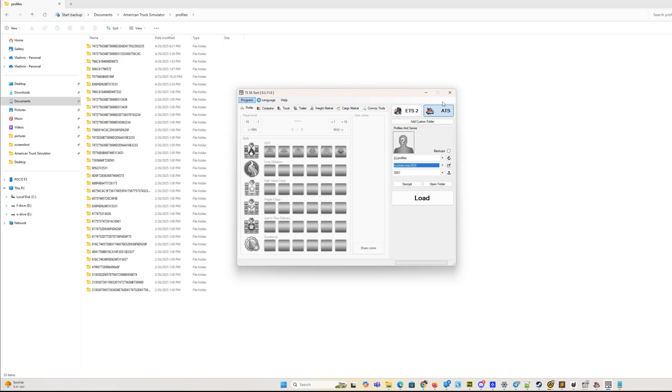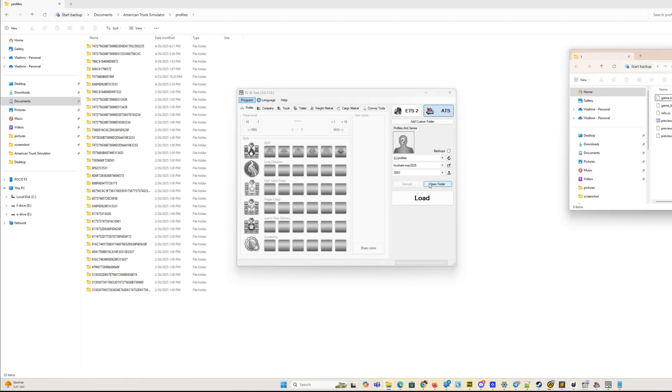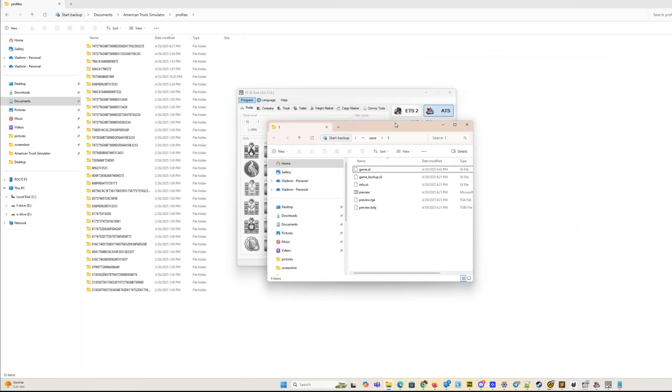Open the TSSE tool, locate the profile and the latest save we need to modify, and press decrypt. Open the folder with the profile and then open game.sii with your preferred text editor — we use Sublime.